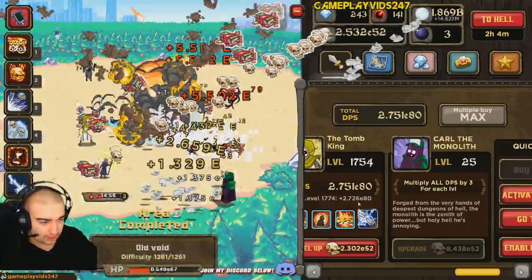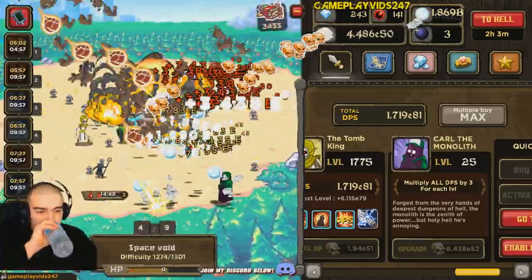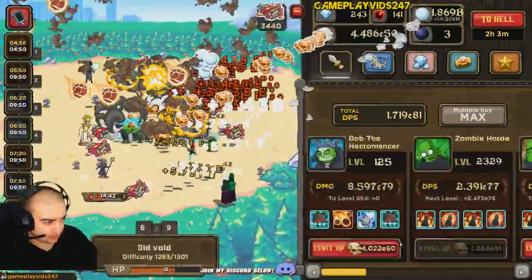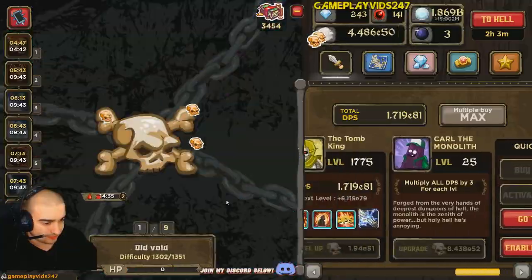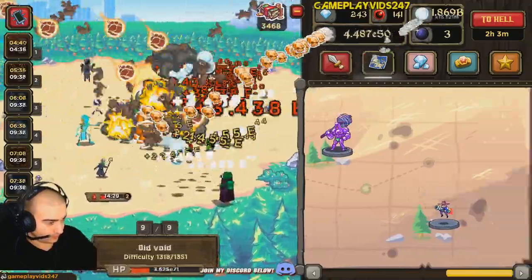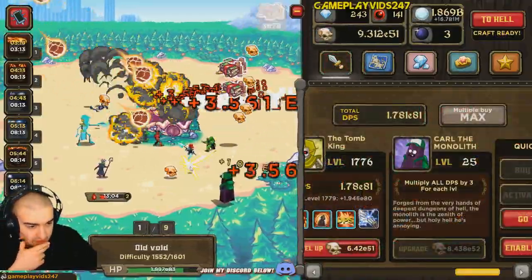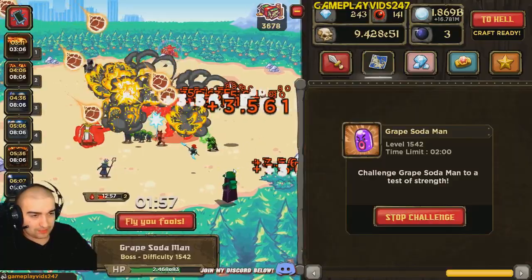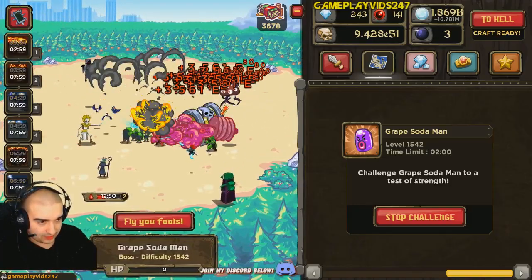Thank God we get currency by the boatloads right now, so we can recoup our losses quite quickly. Let's just use all our abilities here. Still doing all right. Can't level up the zombie horde anymore — I guess I have to be further into the game to get that achievement then. At 15:42 there. Very high level bosses. Now we're up to these hard levels — we'll try and take down this boss. Take down the Grape Soda Man and grab that extra orb.